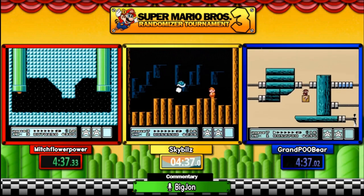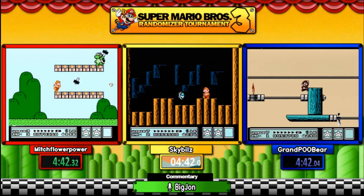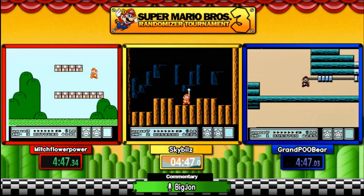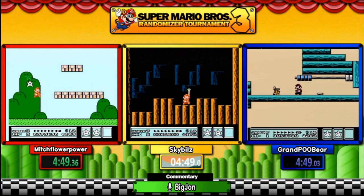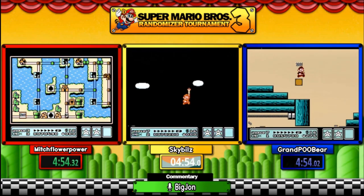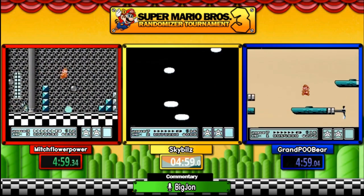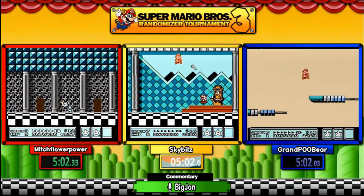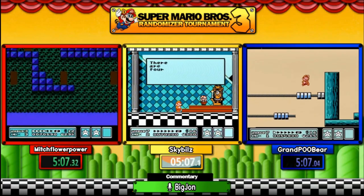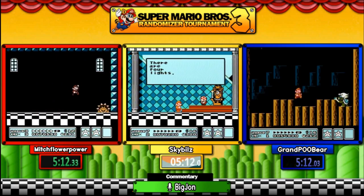Mitch is in World Two, Level Three, and you can see how the pipes have been randomized. He's going to be able to skip a few levels because of the way the pipes are randomized. Danny Scambios — Sky Bills — is done with the first world, i.e. World Seven in this run. Mitch is running through this fortress again in a very comfortable situation, fire power. Notice the enemies have been randomized — we've got walking candles in your way trying to slow you down.